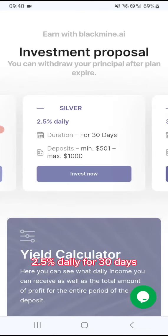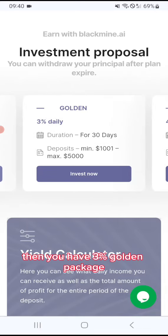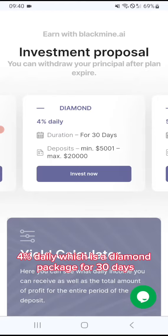Then you have Silver, 2.5% daily for 30 days, $501 to $1000. Then you have the Golden package, 3% daily for 30 days. Then you have the Diamond package, 4% daily for 30 days.